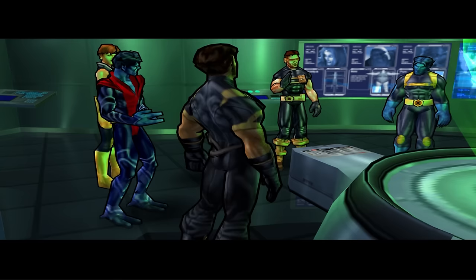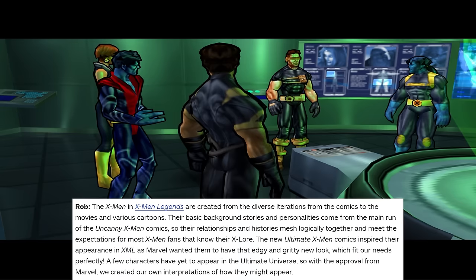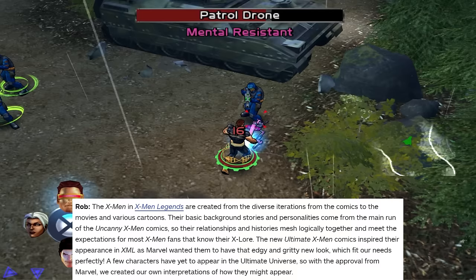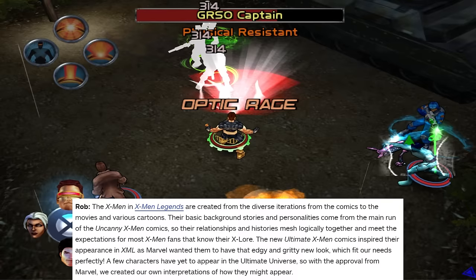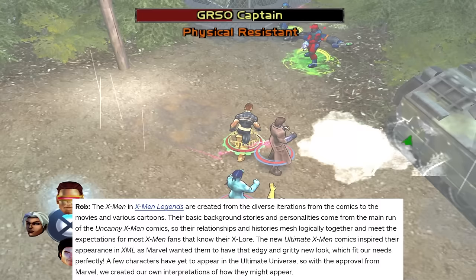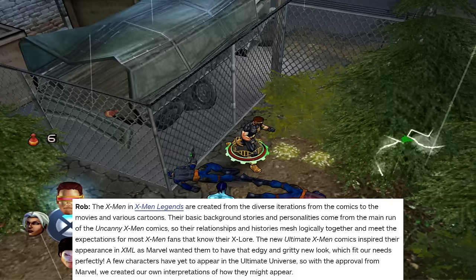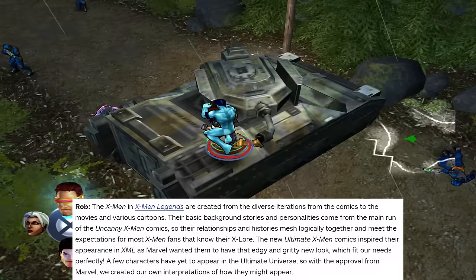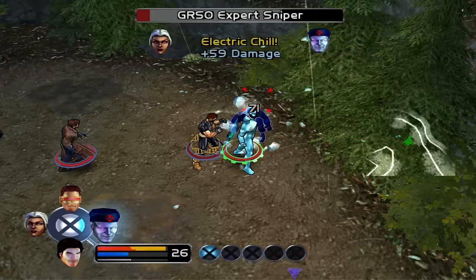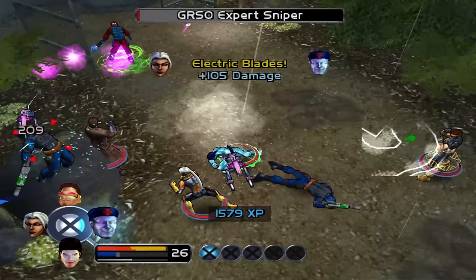During an interview with IGN, project lead Rob Gee gave insight on where they took inspiration for the game's X-Men characters. Their backgrounds and personalities come from the main run of Uncanny X-Men comics, so their relationships mesh logically and meet expectations for X-Men fans. The Ultimate X-Men comics inspired their appearance, as Marvel wanted that edgy and gritty new look. The narrator was glad Raven took inspiration primarily from the comics, since so many games at the time focused on movie versions, ignoring decades of previously established lore.